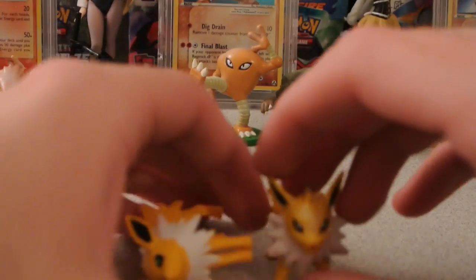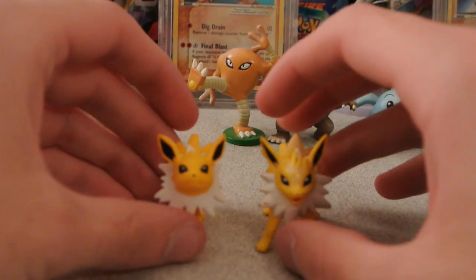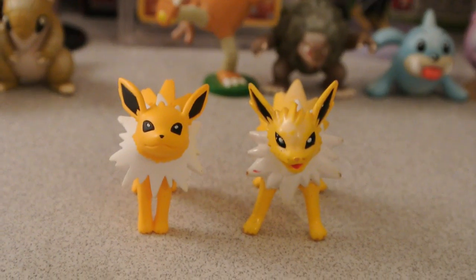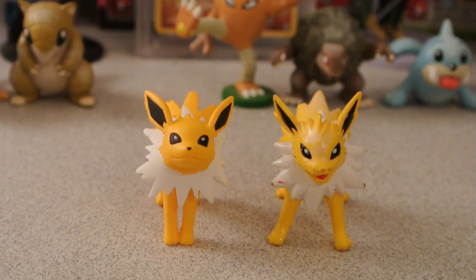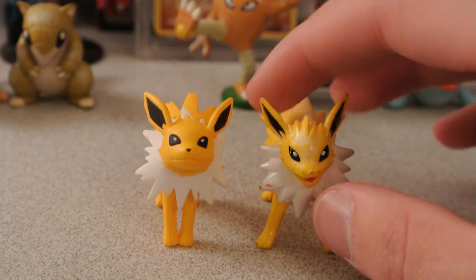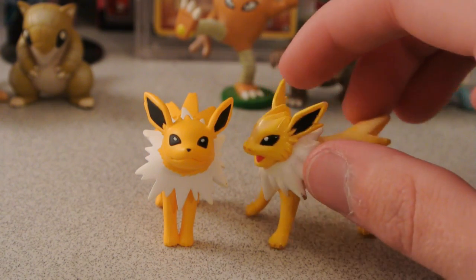Next up, we'll do Jolteon. Here's the comparison of what they look like — old is on the right, new is on the left. As you can see, they've made it a darker shade of yellow, and the new one is sort of even a gold. This figure obviously came pre-used, so the old one's in less pristine condition. The old one's in more of a docile stance, whereas the new one is in more of an attacking pose.